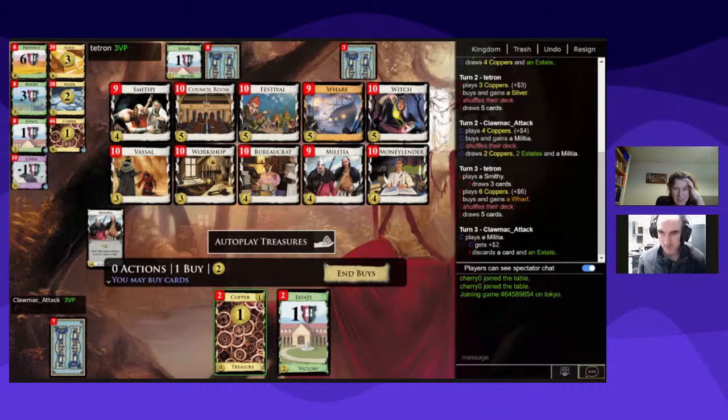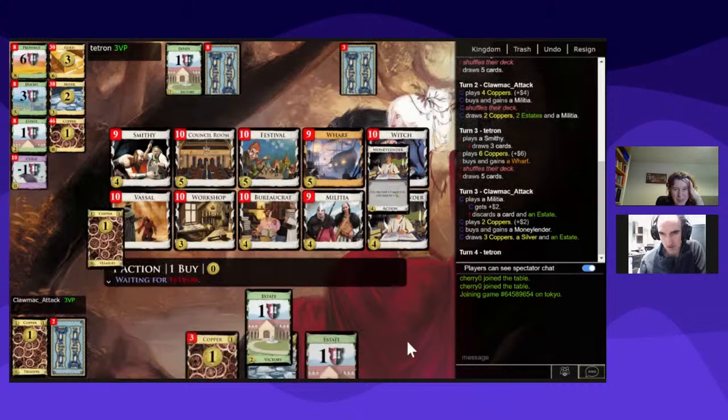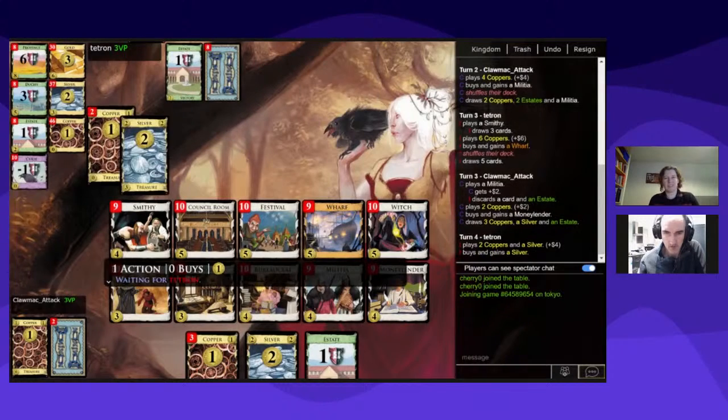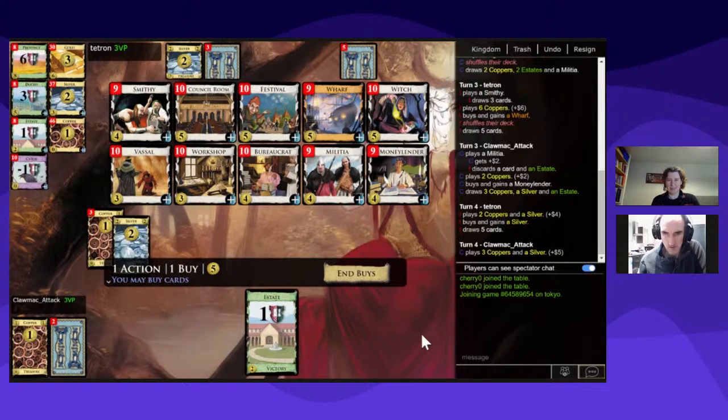I'm going to play my Militia on you. I only have four which is a bit of a pain. I might even get a Money Lender as well. There are a lot of cards I want to get straight away. I actually want a Festival, a Wharf, a Witch, and a Council Room. I think I might get the Festival first.